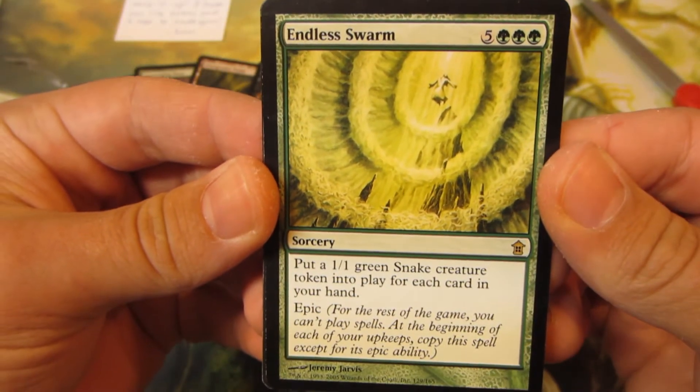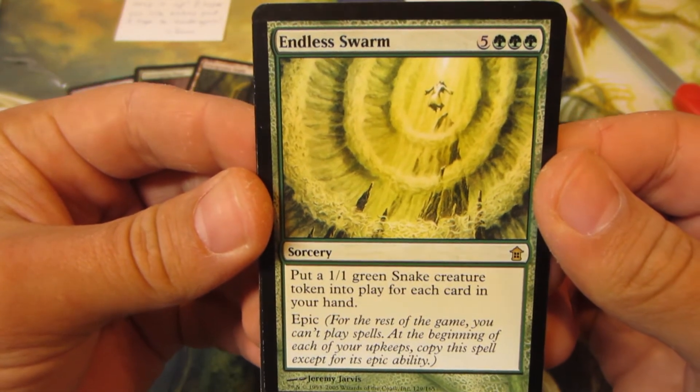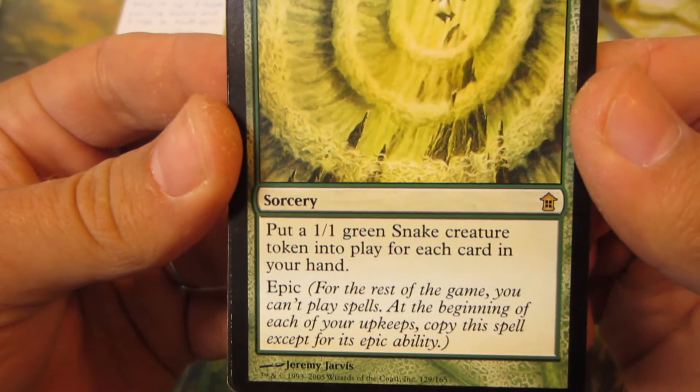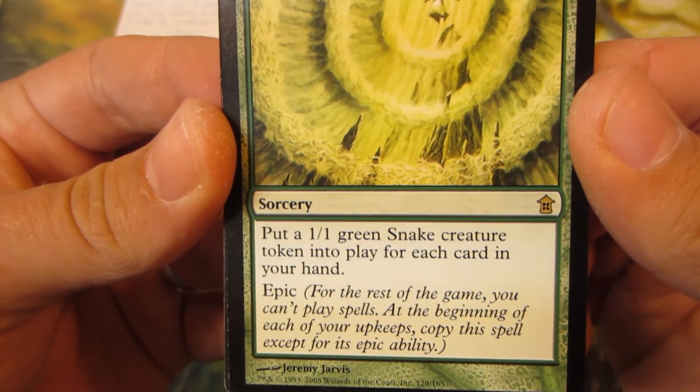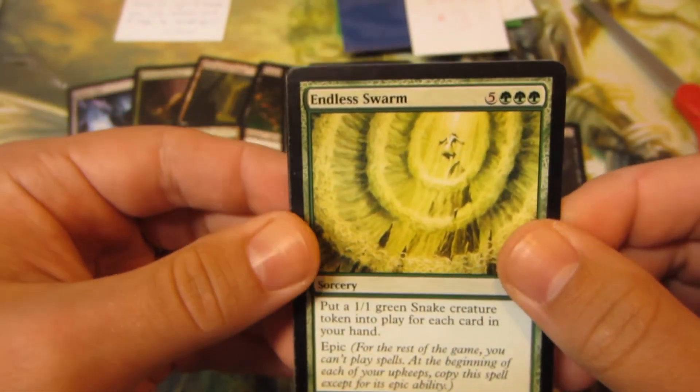We got Endless Swarm - eight mana, put a 1/1 green Snake creature token into play for each card in your hand. Epic: for the rest of the game you can't play spells, but at the beginning of each of your upkeeps copy this spell, except for its epic ability. Cool.